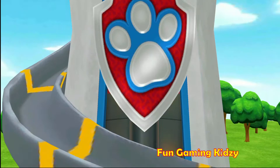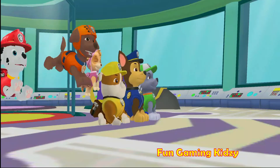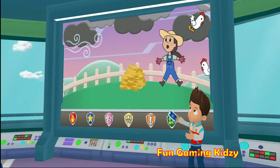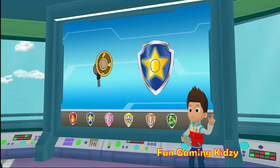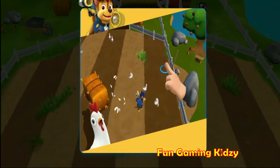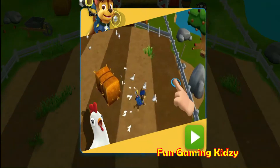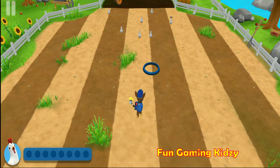Paw Patrol to the lookout! A storm passed over Farmer Yumi's farm and startled the chickens. The chickens escaped and now they're everywhere! We need to help Farmer Yumi round them up! Chase, I'll need you to round up the stray chickens with your megaphone! Alright! Paw Patrol is on a roll! Tap on the screen to move Chase around the field. When Chase gets close, the chickens will move away. Get them to move back into their coop! This is the chicken coop! Find all the chickens and bring them back. Don't worry if they split up — you can go back and get them later!